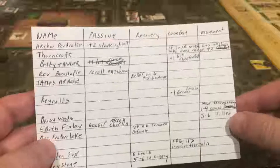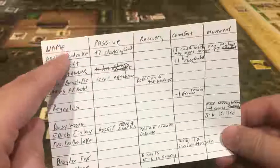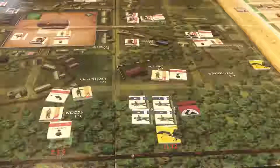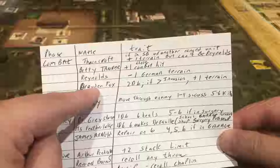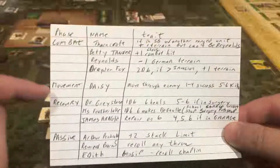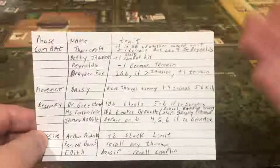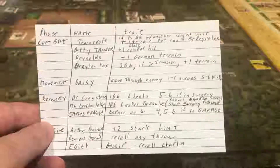While I was gone, I made this reference sheet — I know it looks like chicken scratch, but I can read it. This lists all the bonuses for the characters in the game. I sorted them by phase: combat phase characters have combat bonuses, movement phase she gets a bonus, recovery phase these are the three, and on passive those three just have a passive bonus that applies all the time.